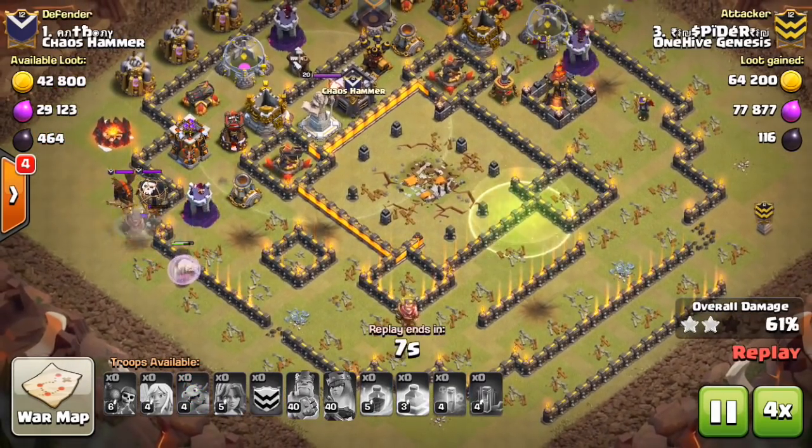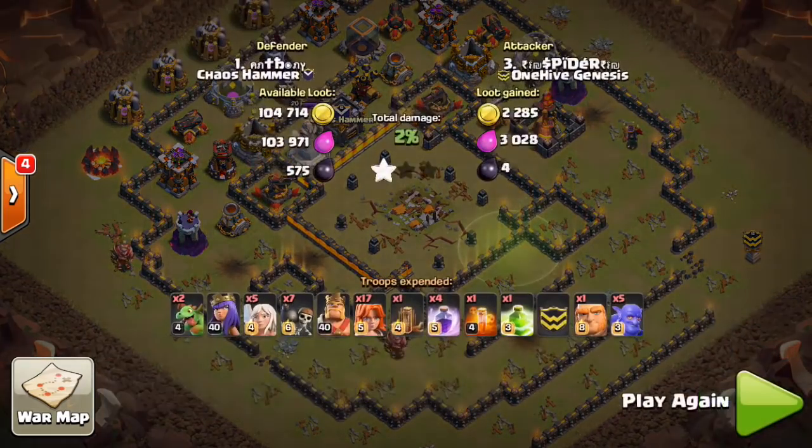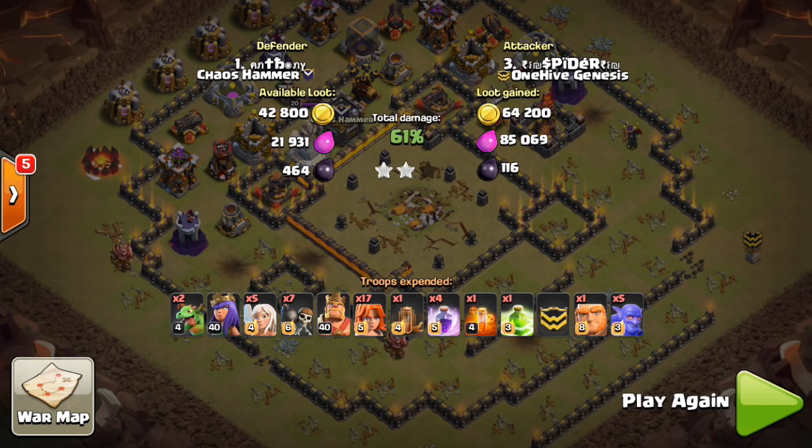From there you can drop your jump spells and send those Valks straight for the Town Hall. This strategy can be planned for, or it can be improvised if you have a Wallbreaker fail and you can only enter at one point in the base. This has been a Clan War Minitip presented by Bisectatron.